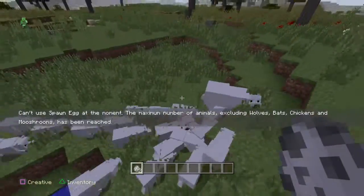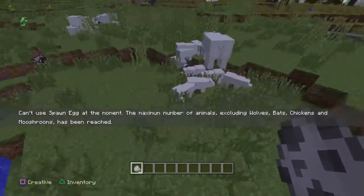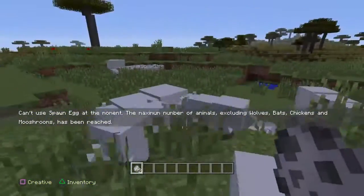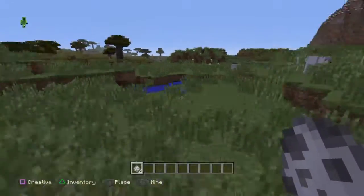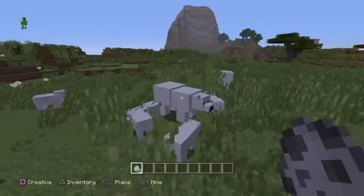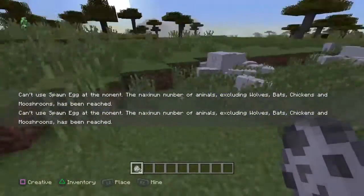Just keep on spamming L2 and as you can see there are tons of baby polar bears coming out. If you ever want lots of smaller polar bears, or baby ones, or whatever you want to call them, you can just do this glitch.